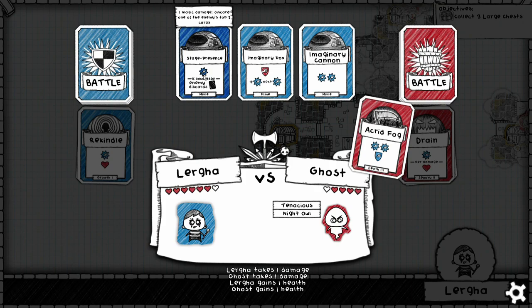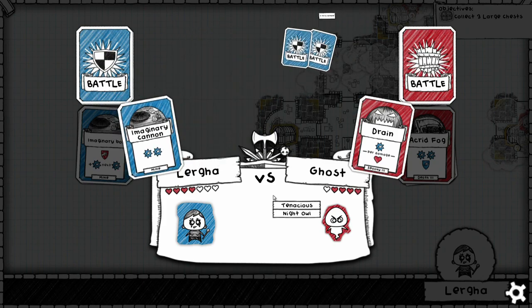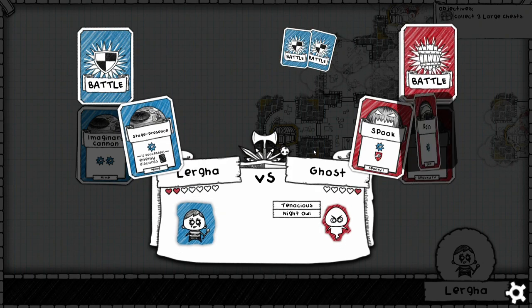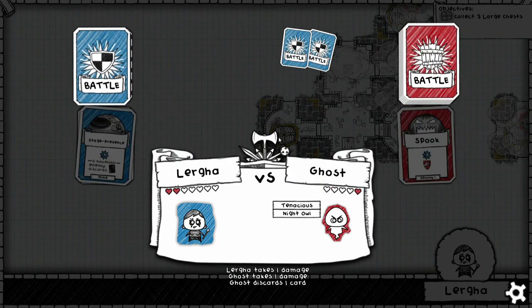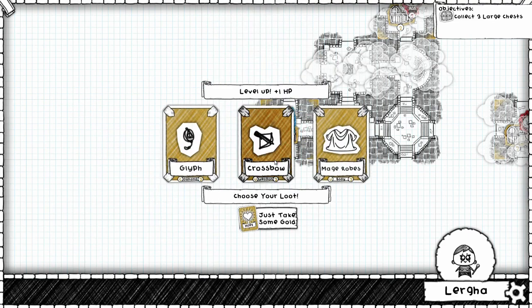We didn't get magic defense. We can maybe do Stage Presence again, although he's going to block that. I guess we'll just do Imaginary Box and hope we end up with something a little bit better. Actually, if we do Imaginary Cannon here, that might work out okay. Bring him out to two health, and we're at one, so hopefully we'll be in good enough shape. Mindstrike isn't terrific here. Let's maybe do Stage Presence and hope that we can make him discard one of his more powerful options. That puts us in a position to win the fight. That deck control — as long as you can do that fairly well, the Mime usually ends up working out okay.